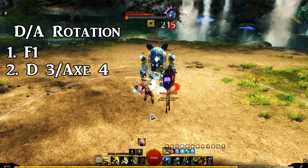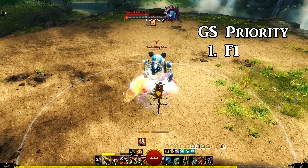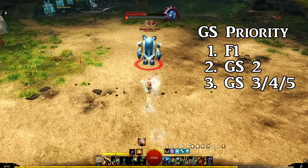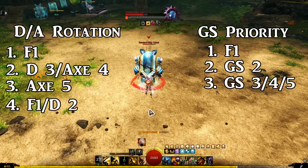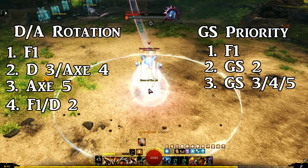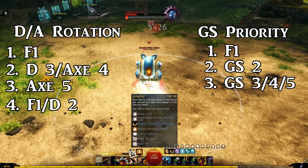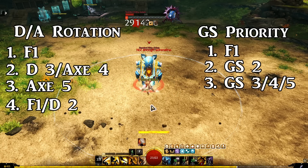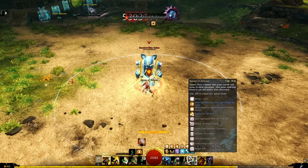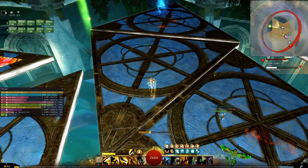Then use Breaching Strike into Axe 5. Swap into your greatsword, use F1 and Greatsword 2, then 4 and 5, then whirl through the target. Use F1, swap, use F1 again, then 3, 4, 5. Put in your banners while you're waiting for cooldowns — use F1, swap, F1, drop a banner, use Greatsword 2. The idea is to prioritize burst skills and weapon swaps, then place banners when you have time in between.